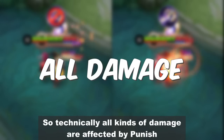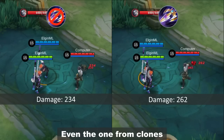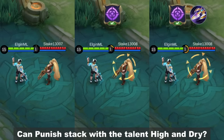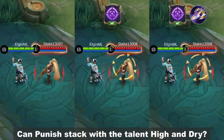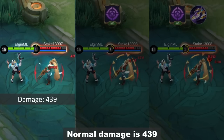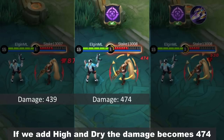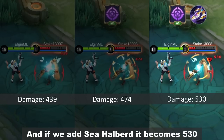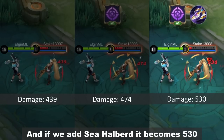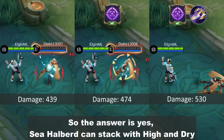So technically, all kinds of damage are affected by Punish, even the ones from clones. Can Punish stack with the talent High and Dry? Here is a quick test. Normal damage is 439. If we add High and Dry, the damage becomes 474. And if we add Sea Halberd, it becomes 530. So the answer is yes, Sea Halberd can stack with High and Dry.